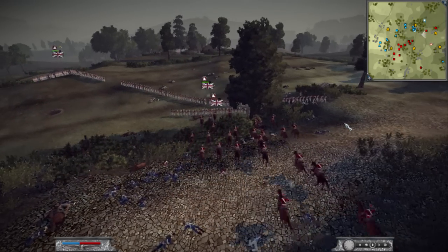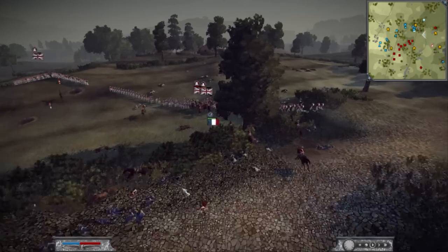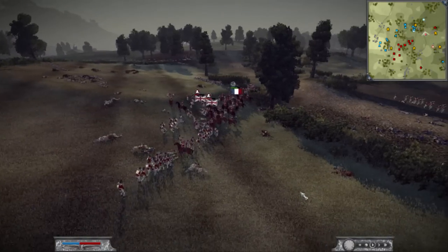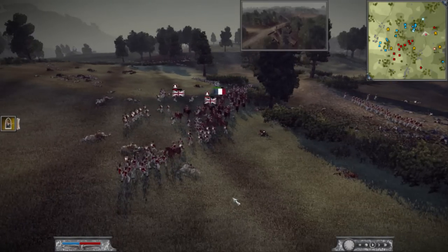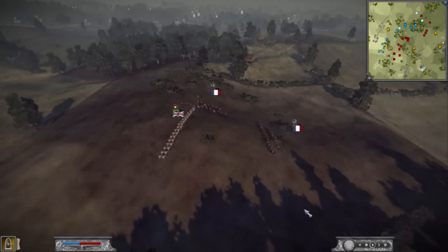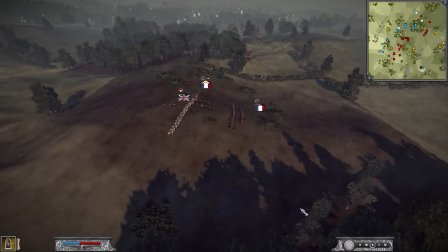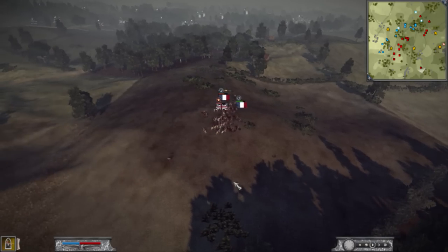I can further delay his forces with the Voltigeur in the farmhouse. He would have to deal with them by going into melee instead of just shooting them out, because he knows he can't kill them off by just shooting. So it looks like I'm able to delay his forces, but not rout them. So I was going to do a little attack on his lone general staff in his deployment area.